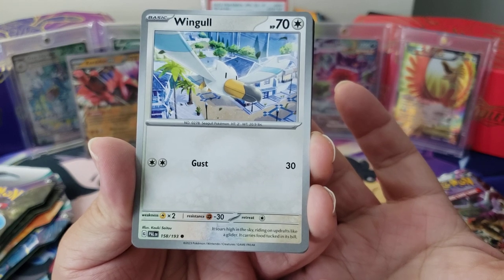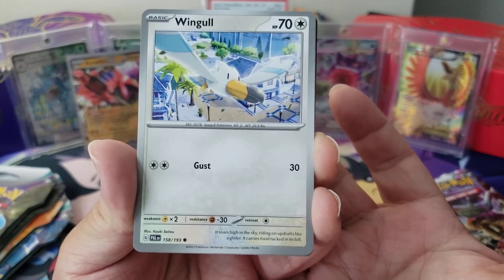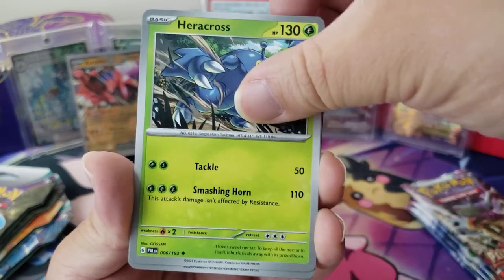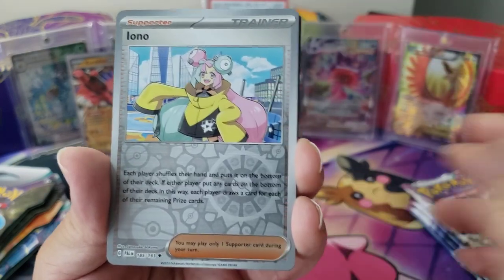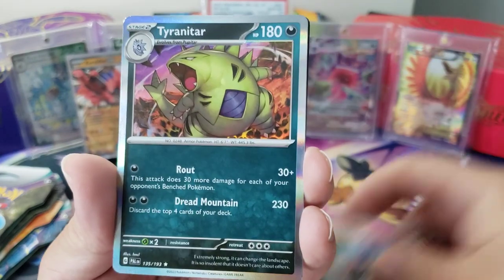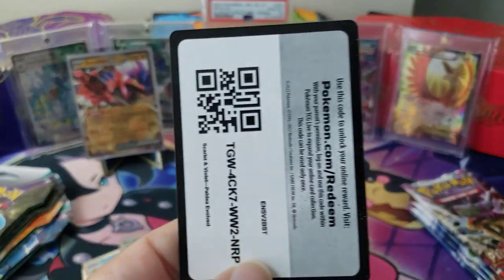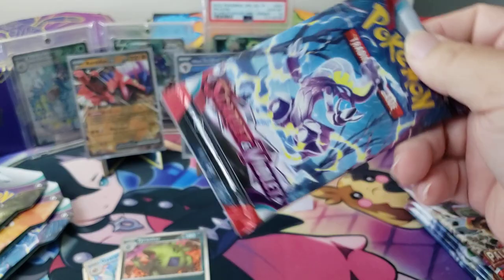Wingull — it soars high in the sky riding on updrafts like a glider, it carries food tucked in its bill, just like any old seagull would do. Heracross, Kilowattrel, Azumarill, Iono — hello — a Litleo, and a Tyranitar. Okay okay, let's see Scarlet and Violet base — have y'all had a lot of luck with these cards? I feel like I have, but a lot of duplicates.